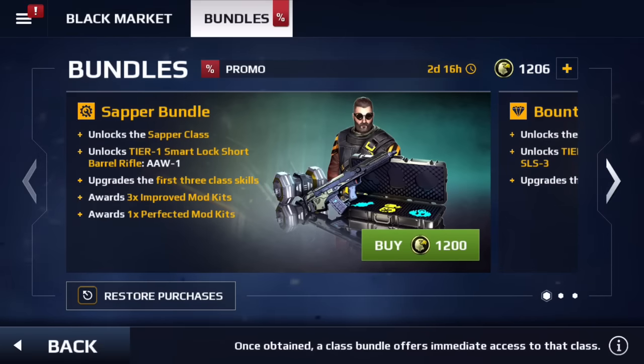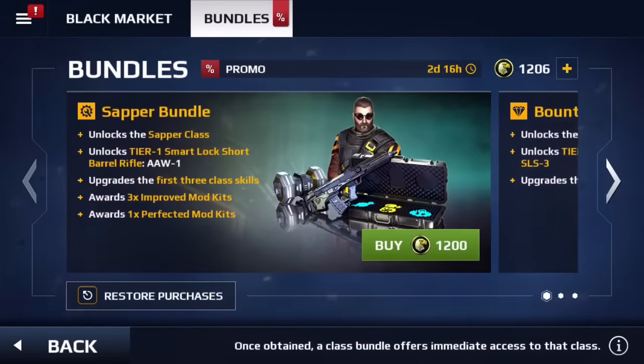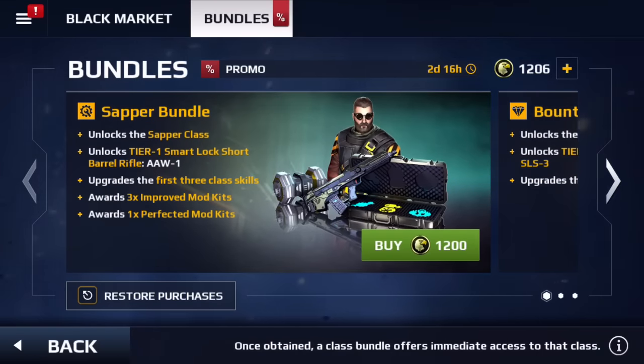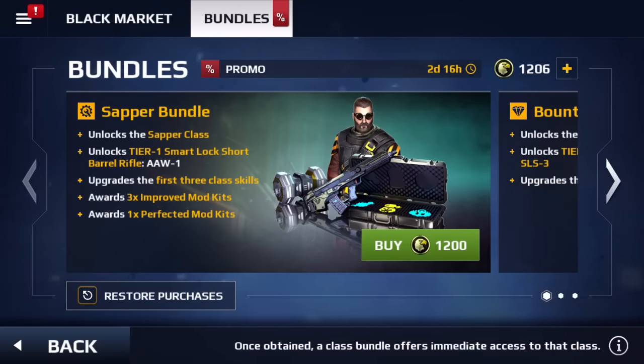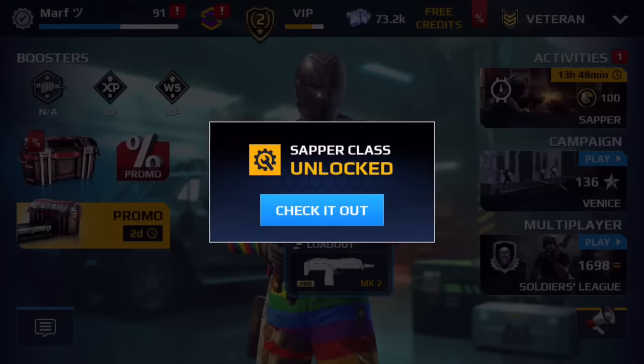It's 1200 credits, and the Bounty Hunter went down to 600 credits, which is awesome — so you don't need to spend real money to unlock these classes. I have enough credits for the Sapper and I'm gonna go ahead and buy it right now.